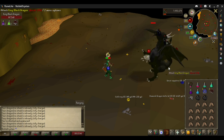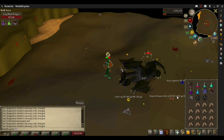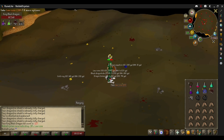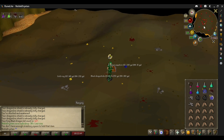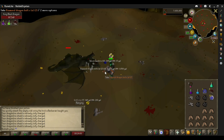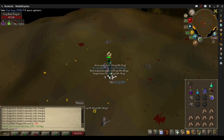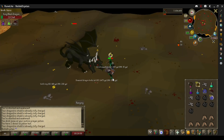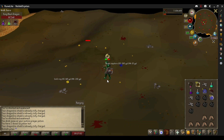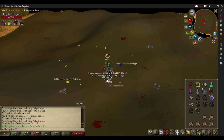I decided to throw in 10 KC of the other two bosses just to add a bit of variety so it doesn't get as stale. Especially just doing 10 KC a day, there's going to be multiple uploads and it's going to take quite some time. So I felt throwing in some variety would be nice, and the Chaos Elemental is relatively easy to kill along with having a pretty good drop rate.